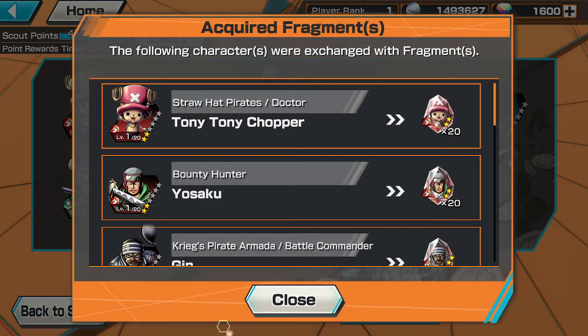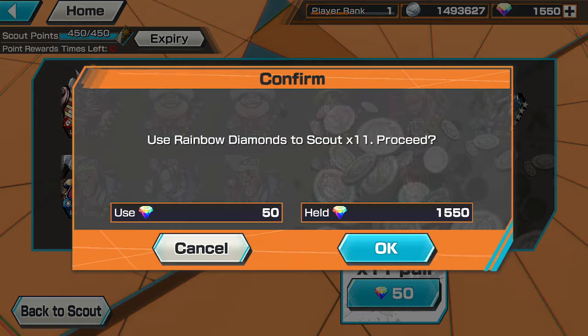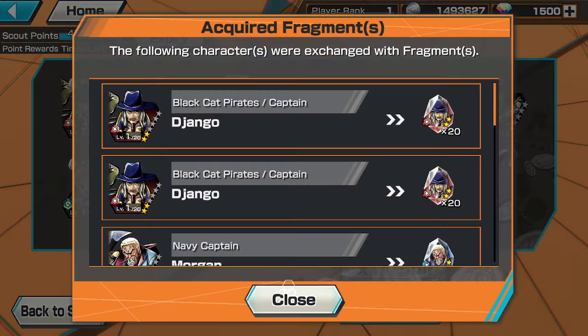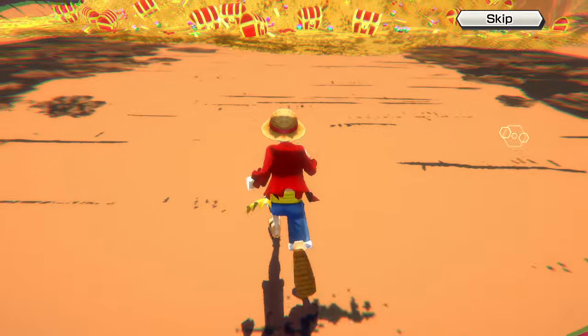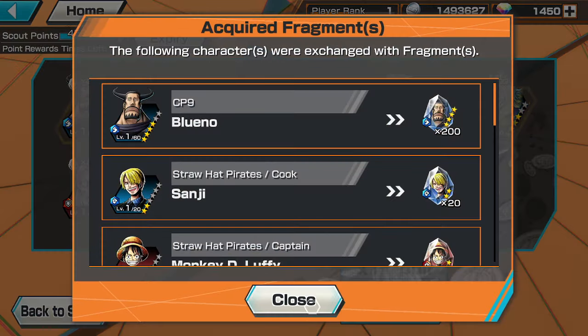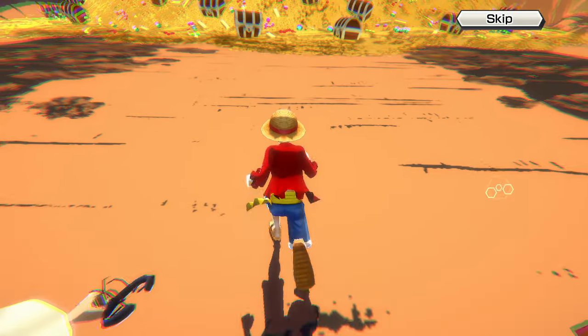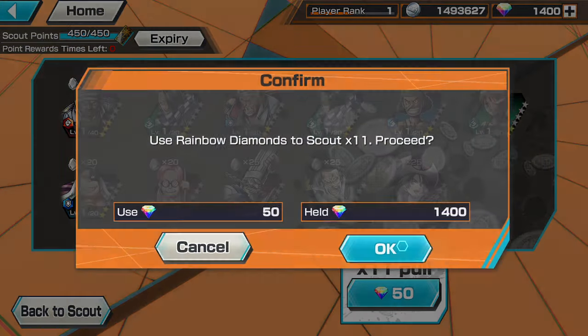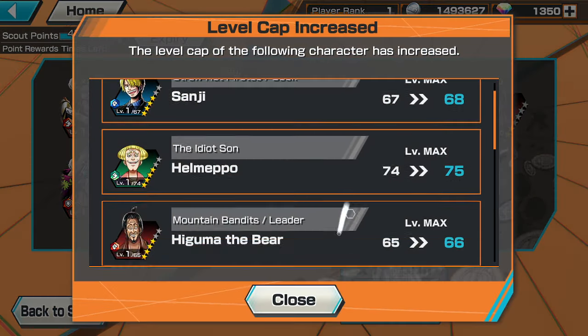I think I might somehow remove Jabra off my account if it was possible - we'll just max him a second time. Five or six copies over maximum, need seven to max. Gold everything 32 - Bluno yes! Level 90 Bluno, two more copies, we have about 1500 gems. It's possible - just two more copies. Very plausible if we don't get 30 more Jabras, which we probably will.